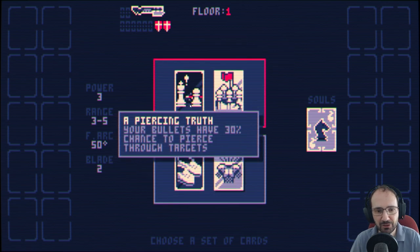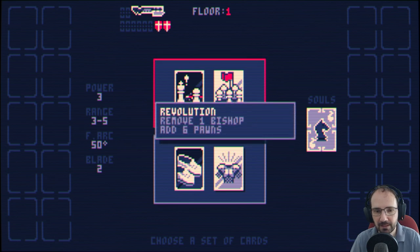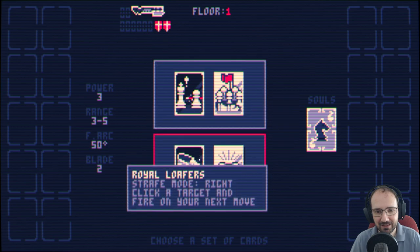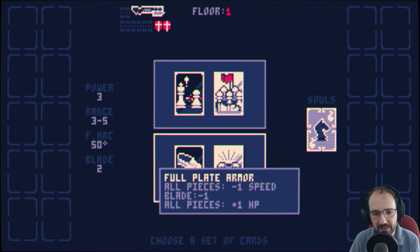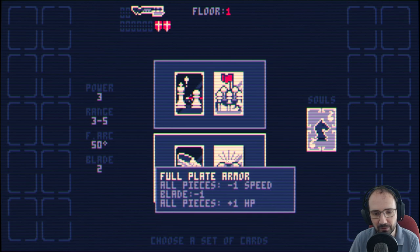Our last shell. Okay, piercing truth: your bullets have 30% chance to pierce through targets. Revolution: remove 1 Bishop. I had 6 pawns. Royal Loafer's strafe mode: right-click on a target and fire on your next move. All play armor: all pieces minus 1 speed. Blade minus 1, all pieces plus 1 HP.